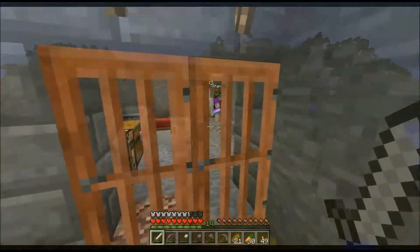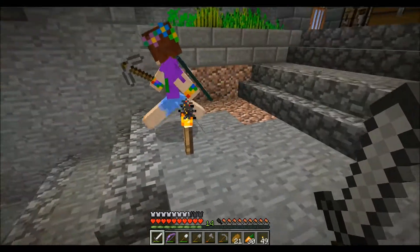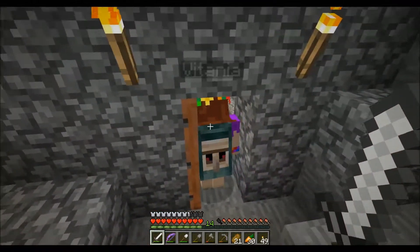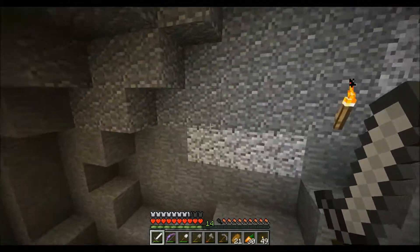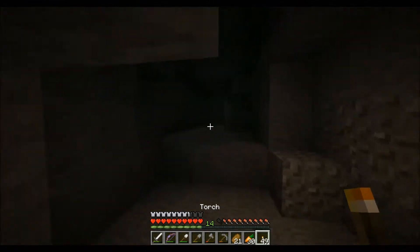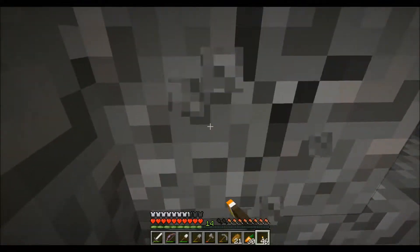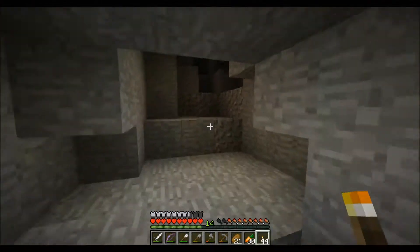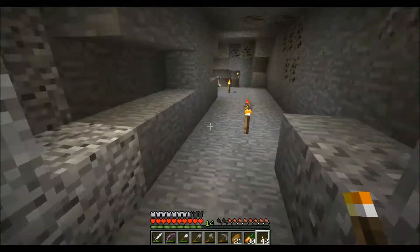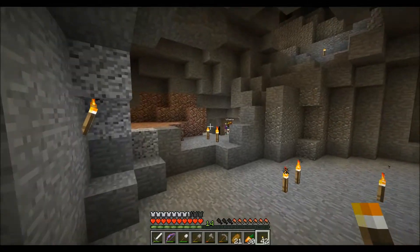We're going caving with Aikon and Vitania. Hello! Hello! We're going down here. Yeah, she has a cave problem — I don't like caves. Let's see what we got. We got lots of coal. This went nowhere — it's a blind way. Dead end? Yeah, dead end. It's a dead end.